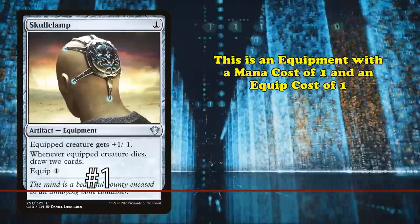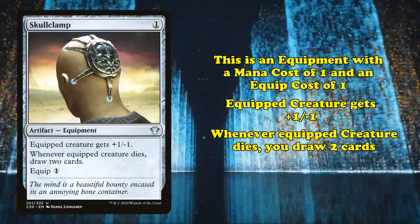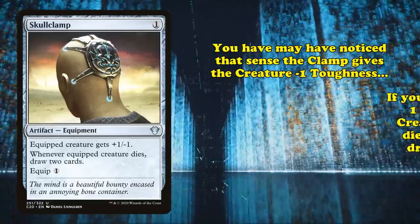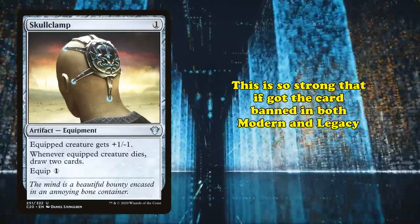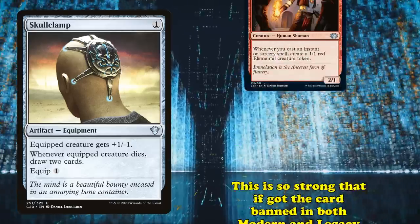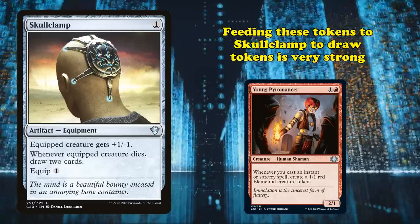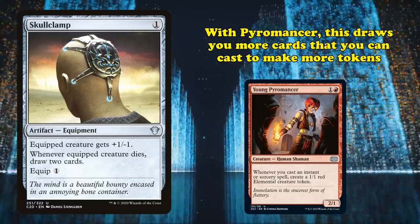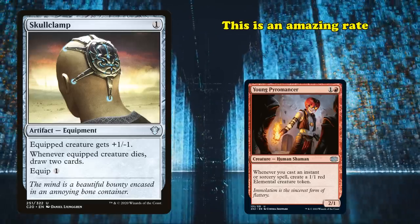At number 1, we have Skullclamp. This is an equipment with a mana cost of 1 and an equip cost of 1, that gives the equipped creature plus 1 minus 1, and whenever the equipped creature dies, you draw 2 cards. Some people will have already noticed that because the clamp gives the equipped creature minus 1 toughness, if you equip it to a 1-toughness creature, it will die and you'll draw 2 cards. This ability is so strong that it single-handedly got the card banned in both Modern and Legacy. There are tons of cards like Young Pyromancer that can allow you to make multiple 1-toughness creature tokens. Feeding these tokens to Skullclamp to draw 2 cards is a great deal, and with Young Pyromancer specifically, this will draw you more cards that you can cast to make even more tokens, which you can use to draw cards to cast more spells and draw more cards and so on and so forth.